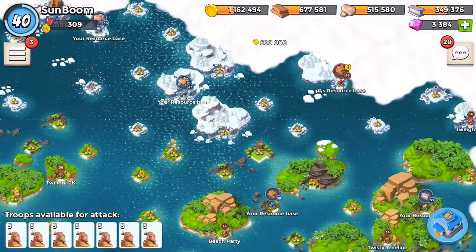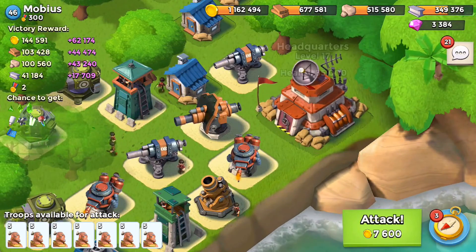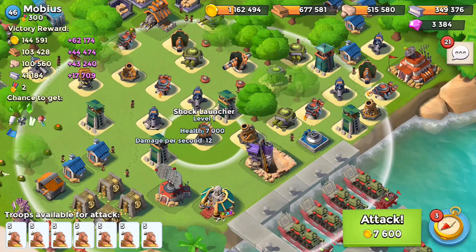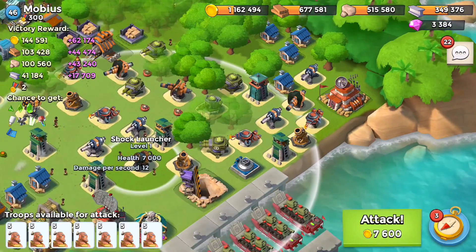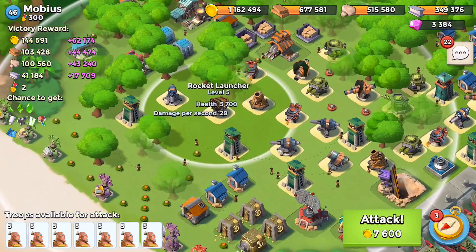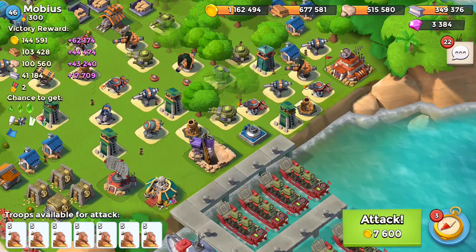Let's check out Morbius, level 46, with a level 17 base. What I like about this base is there's nothing behind it. All I'd have to do is shock this boom cannon to get these cannons. The shock launcher cannot reach — that's the added benefit. Morbius needs to go back and get that shock launcher in view of the HQ, because now I don't need to shock him. This rocket is far out of reach. I just need to shock the cannons and we're good to go.